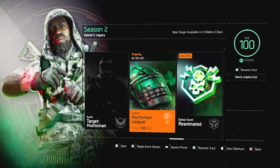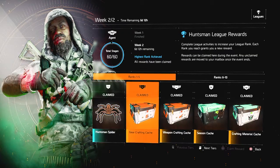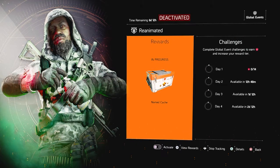Next, do the season activities. For example, the Huntsman League is still active — if you go to the rewards, at rank 6 to 10 you will receive an exotic cache. Right now the global event Reanimated is going on, and this will reward you two exotic caches.